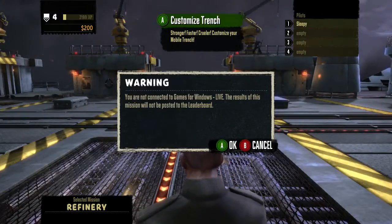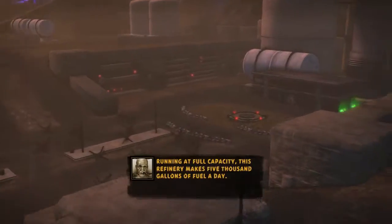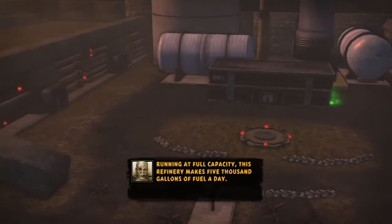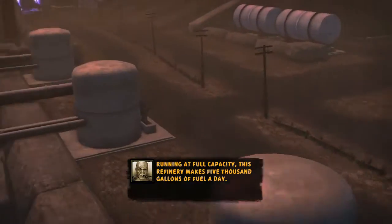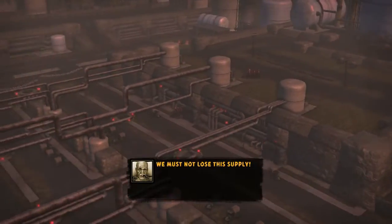This is a fairly difficult mission early on in the game because of the two objectives. It gets a bit tricky trying to handle both of them. This refinery makes 5,000 gallons of fuel a day. That's enough to last one trench an entire week. We must not lose this supply. Trenching uses a lot of fuel.